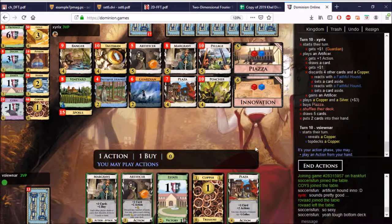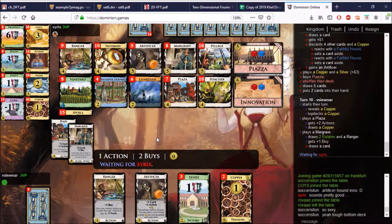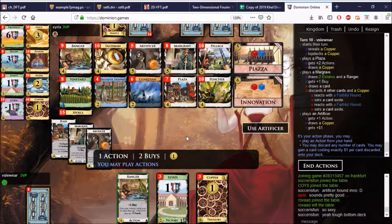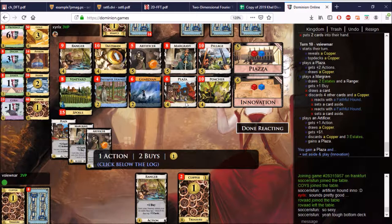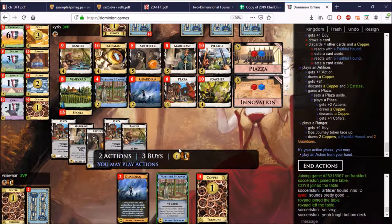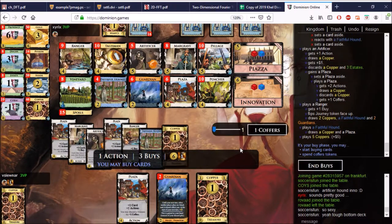We do get to hit him again here. Let's do the Piazza — we get Margrave. What a Piazza! That is excellent news. Don't discard Margrave. So I want to pull out our Ranger here. Artificer — we drew an Estate, two Estates. Two Hounds go down. Set the Hounds aside, get the Ranger, play the Ranger. Now Plaza comes down. I guess I can discard there and then play this Ranger. Draw the way up to the end. I think I need more draw. Plaza, Margrave, end buys. Guardian. And the Hounds come back — I don't have any Artificer in hand.